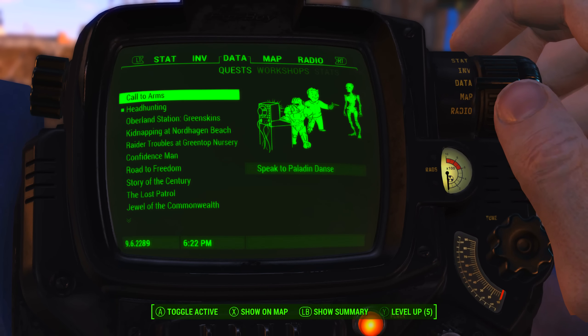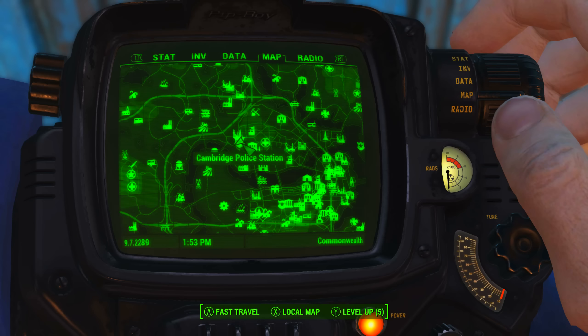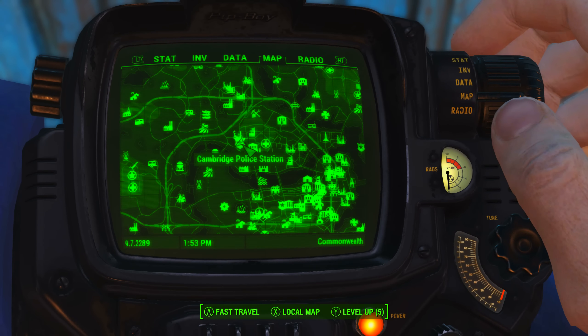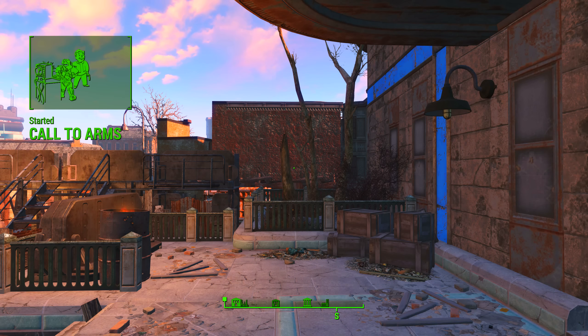The first way is to be on the quest Call to Arms. To get this, we will need to come to the Cambridge Police Station, which on the map is north-northwest of Diamond City. Once here, fight off the ghouls and be sure to speak to Paladin Danse. After agreeing to help him, you will begin the quest Call to Arms.